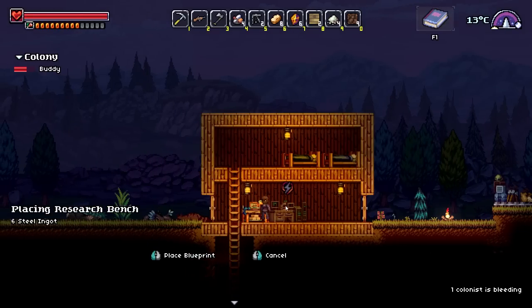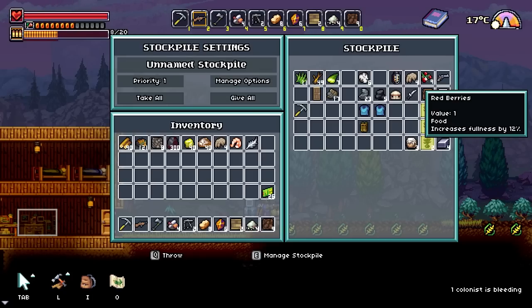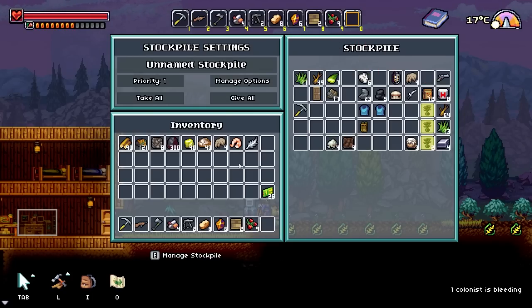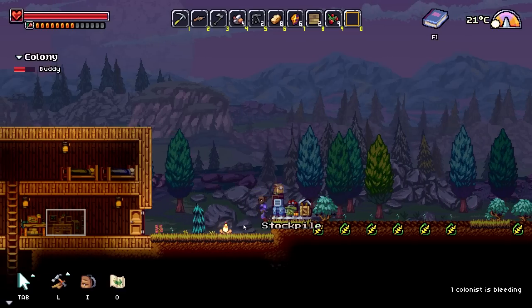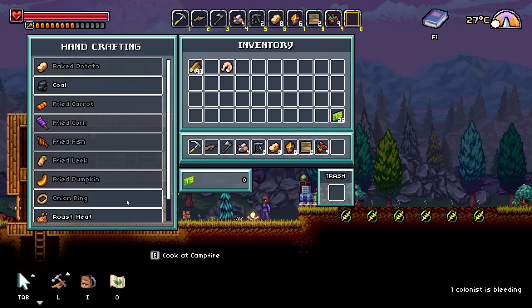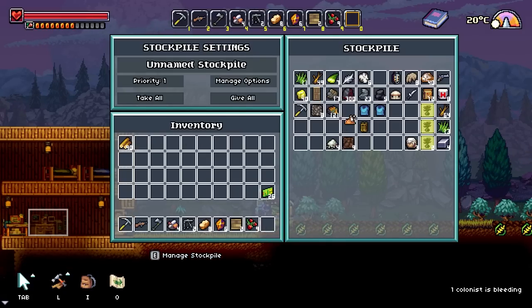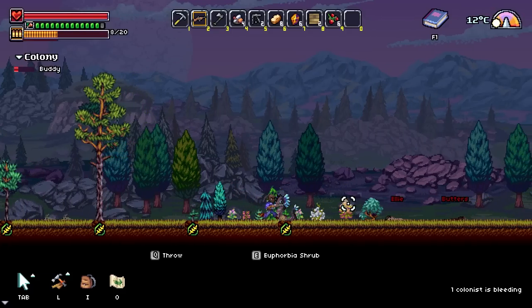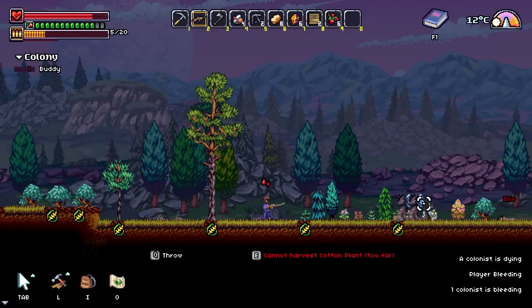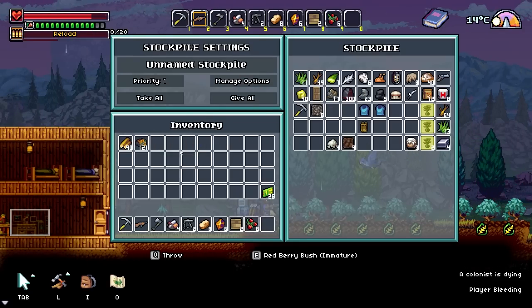I also need to build a research bench, so we're going to put that here. This needs six steel ingots and we don't have that yet. I'm getting a little bit hungry — I'm going to grab those berries. We're also going to remove some of these other items from my inventory. I'm guessing we can cook the snake meat, so let's grab that real quick. I'm going to cook that up. I'm going to give it to Buddy because I like him — Buddy's my buddy, he's my friend. I'll just eat berries because they're delicious. Oh! I didn't see the snakes. I'm also bleeding and out of ammo again. Okay, we're going to grab the ammo and take some health packs because I'm going to need them.